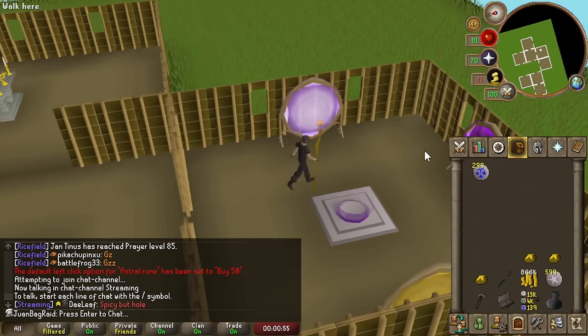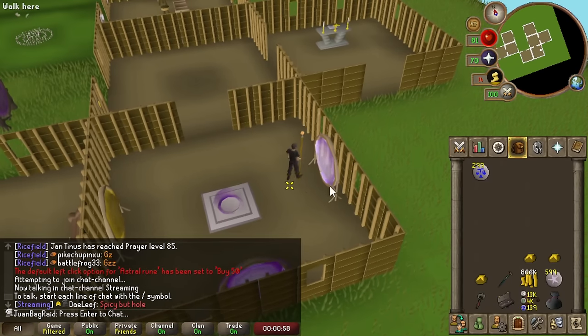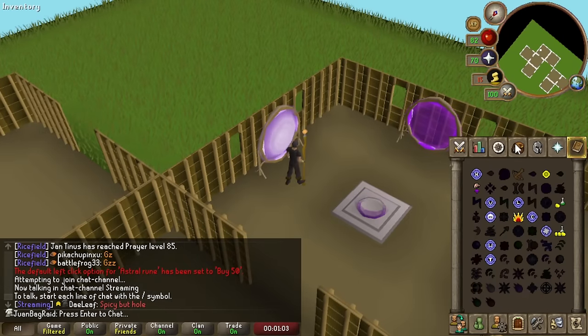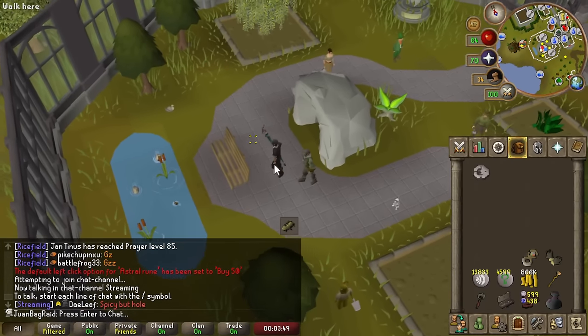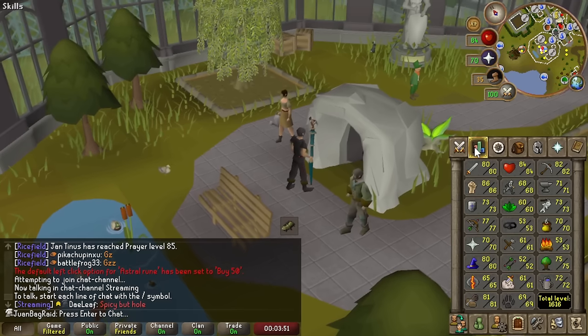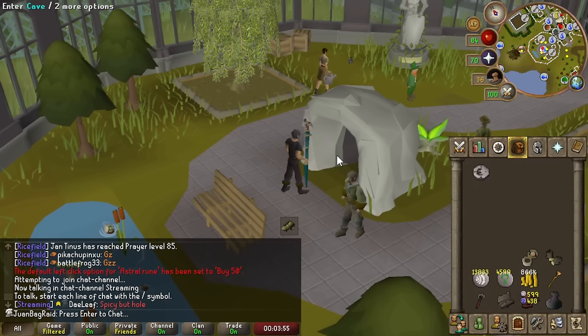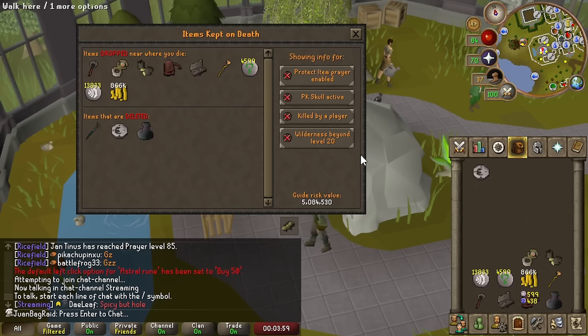We're going to switch this over to Lunar Isle, since we're going to definitely need to switch the spellbook often from now on for various things. It's time to use death storage for the first time, because we're just going to be doing a lot of skilling from the mining to the crafting. I want to free up a lot of extra inventory space. Just to double check - we're going to lose the Lunar Staff, but that's okay. We're going to get the Dromar Staff back as soon as we die.